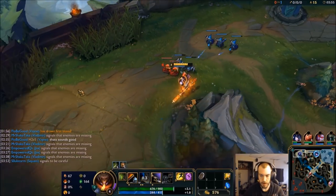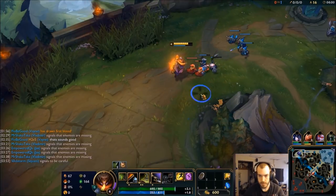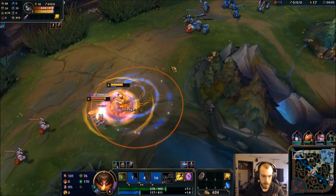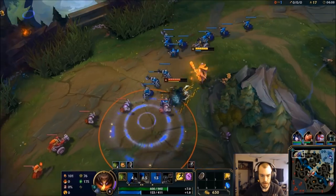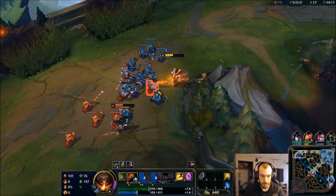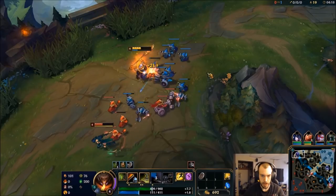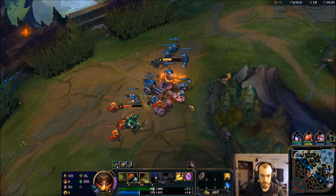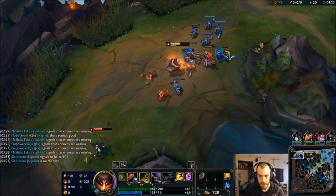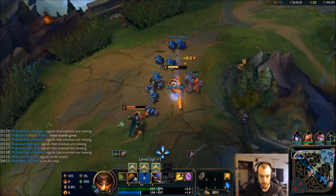I see her. Probably going to look to engage on her as she tries to come back. Back it up. Whack her one. I guess she's going to lifesteal it all back, so it's hard to get some damage that sticks to her in the early game. They'll let this push. Who's their jungler? Kayne. Kayne is not exactly the best early game ganker, so that kind of works in our favor. We don't have to worry about jungle pressure too much.